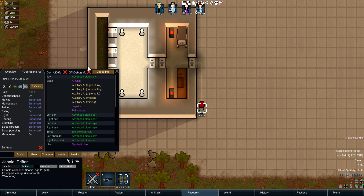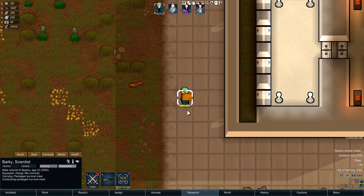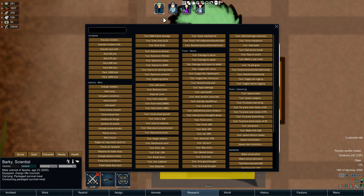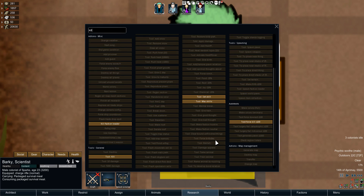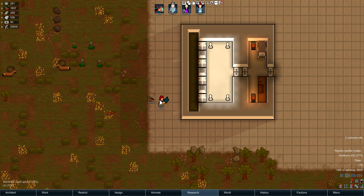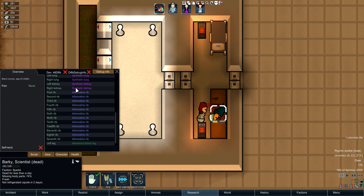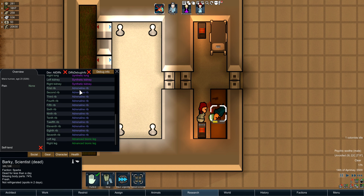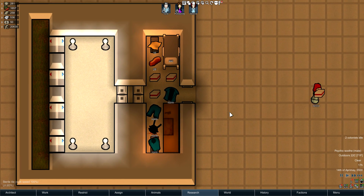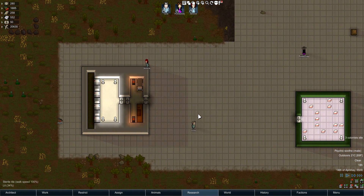Just to show this off, we will kill Barkey — he's a bad representation of me in real life, my hair is not blue — and then we're gonna butcher him. As you can see he has bionic everything and luciferium, but this does not actually affect what you get. We got the clothes, but still kidneys and livers — just the normal organic kidney and liver.